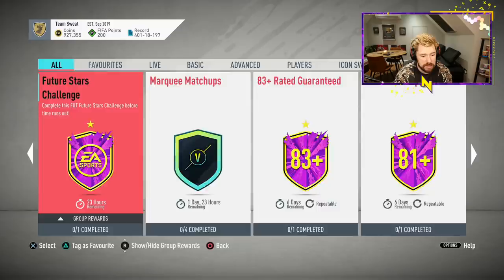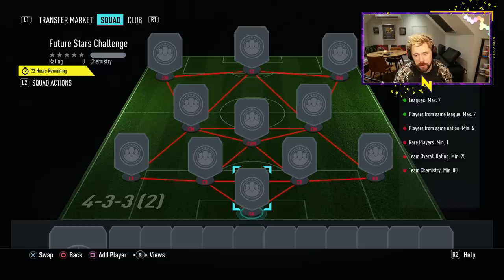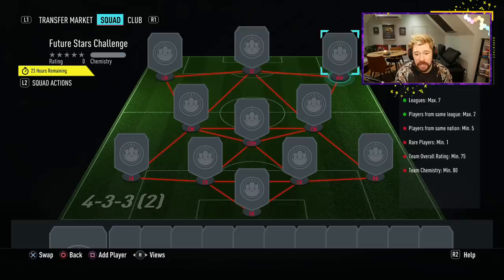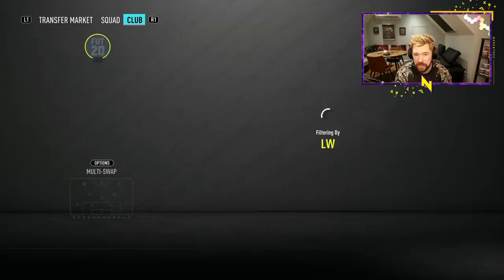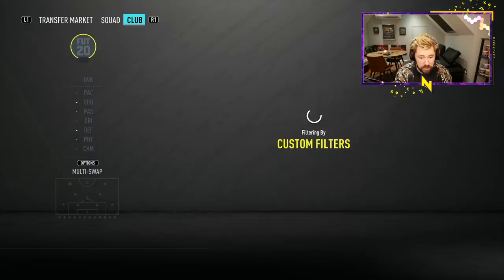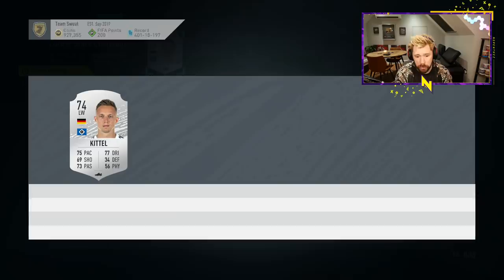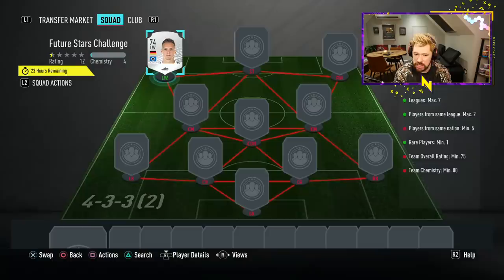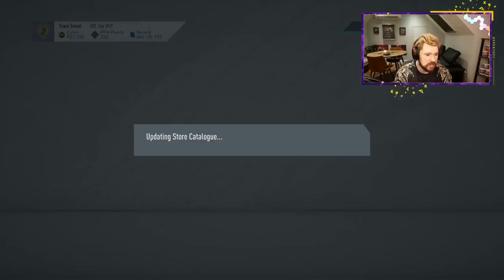For other SBCs today, there's a daily challenge for a prime election players pack: 4-3-3 formation, five from the same nation, 75-rated, maximum seven leagues, same league maximum two. Major nation minor league right wings, left wings, right backs, and left backs are going to go through the roof in price — Spanish second league, Italian second league, German second league. Check all your major nation minor league cards because it's going to be time to clean up there.